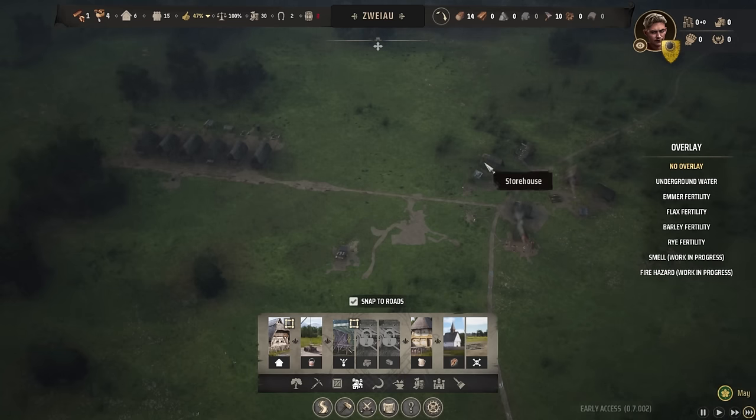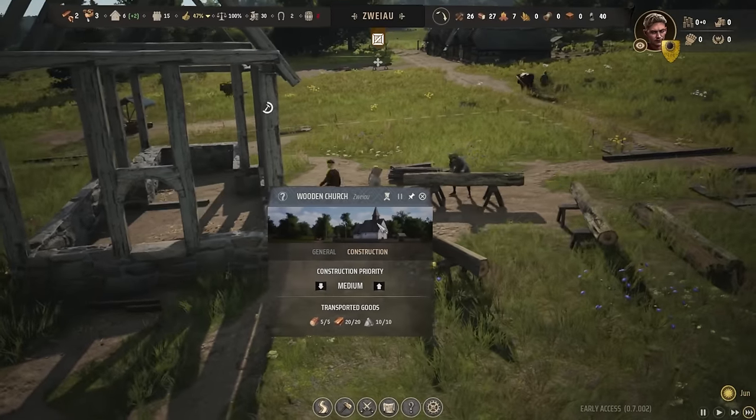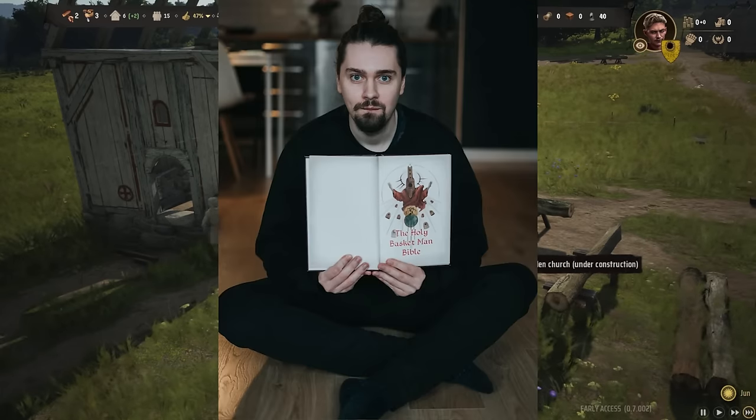As soon as we fulfill all the requirements, we can turn a level one burgage plot into a level two, which essentially means we get rich people. The next thing we need is a church, because that is going to increase our approval a ton. Throw it down — the location doesn't really matter. With the church getting built up, I'm actually very surprised by the animations in this game; they're not too bad, especially for a game made by literally one guy.